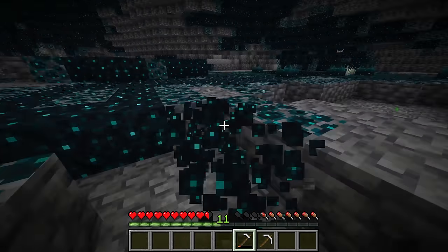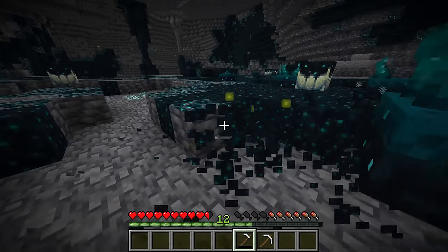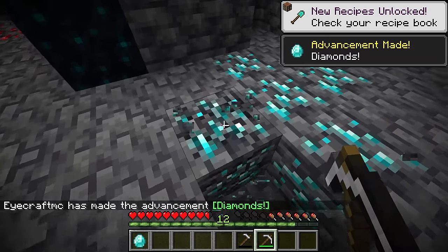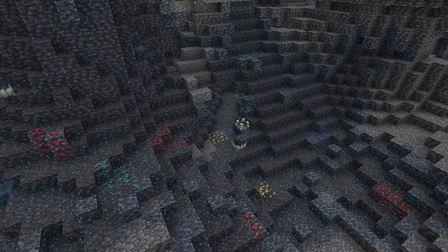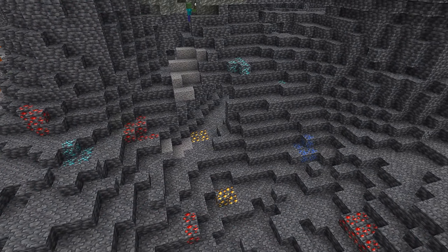You can already find a whole massive amount of ores this way. Using just an iron hoe and iron pickaxe you can super effectively mine. What's also great is this is not affected by the air exposure rule, which means diamonds will generate underneath skulk as frequently as they would in a strip mine.